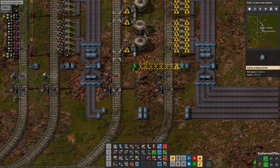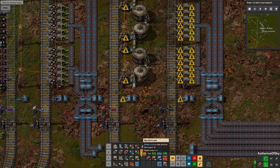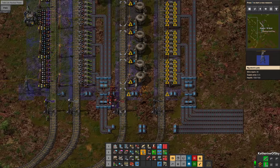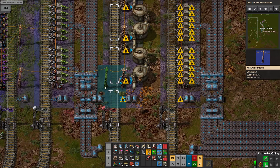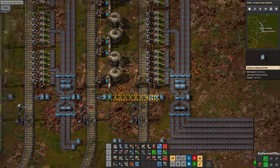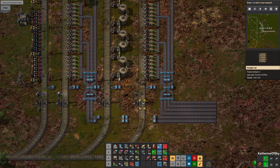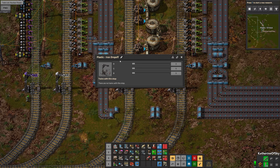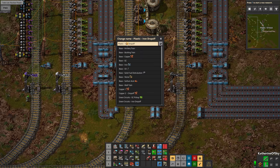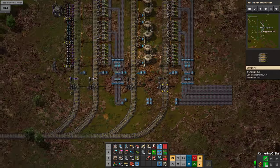Let's go ahead and add more train fueling here. I do want to take these things across — it might look better if we just have regular power poles. The oil coming in here is going to be — let's copy paste this — we're going to call this oil drop-off, or crude, maybe crude oil crude drop-off. It's a crude drop-off point.